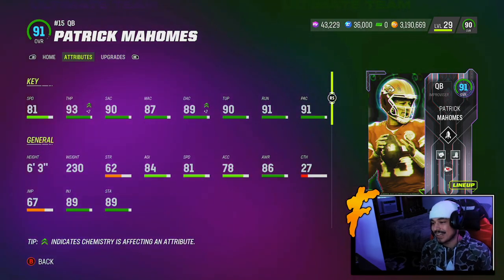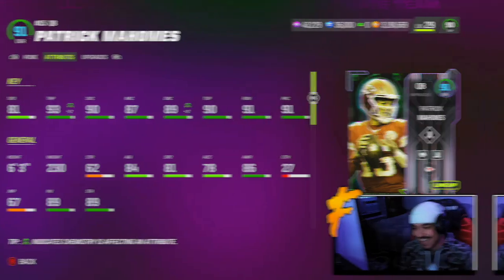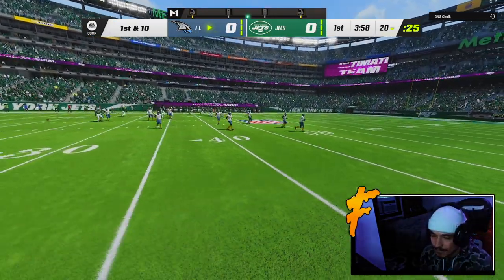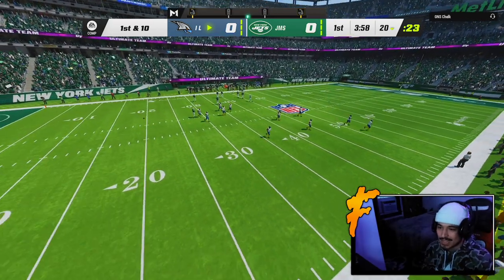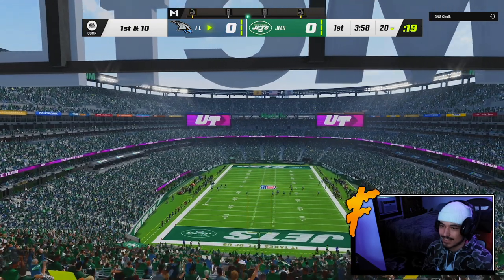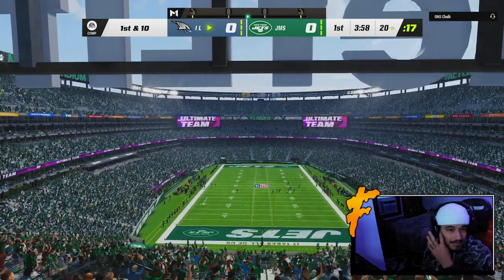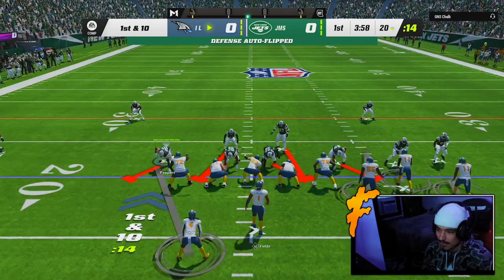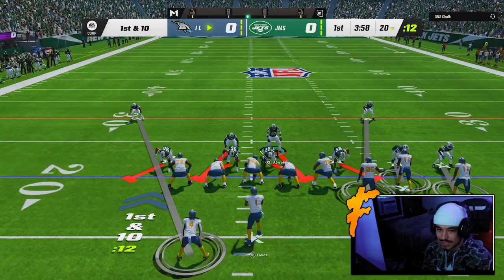Let's get to the gameplay and try to have some fun with this Mahomes card today. Game number one, we are unfortunately starting off here on defense. My opponent's top three didn't look that great, if I remember correctly. I like these unis though — they're kind of clean. I probably have them from the season stuff. He has Justin Fields, he has the free Dalvin Cook, I think he has the Antonio Gates Team of the Week card — a very kind of overlooked card.